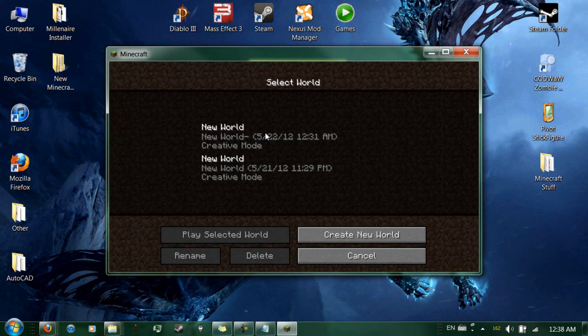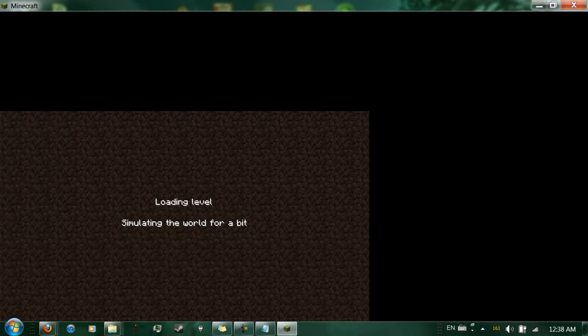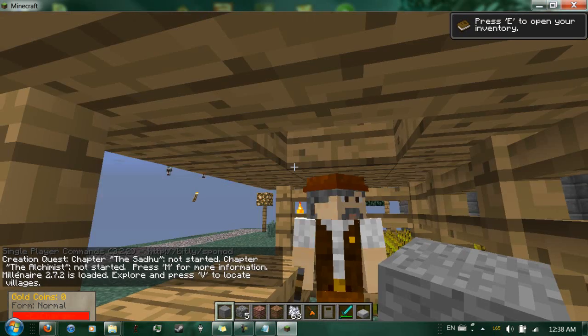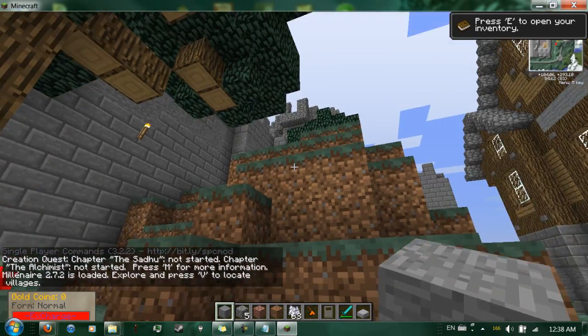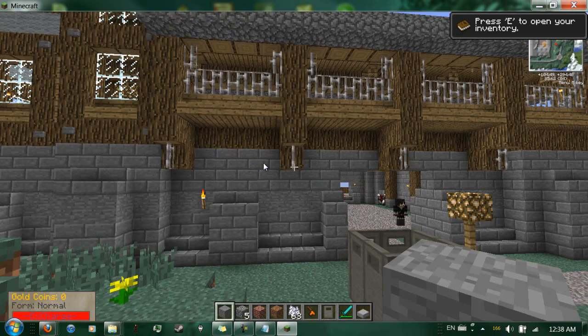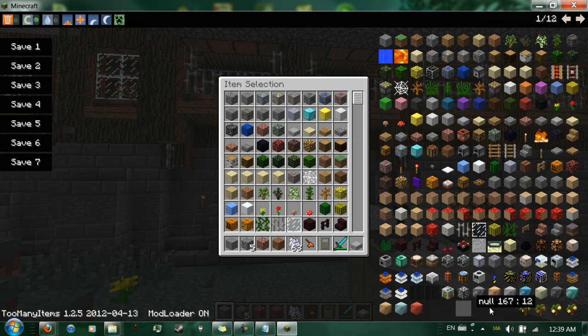It seemed to have worked. Let's go into creative mode. I haven't shown you what the new crafting guide looks like. I used to use the recipe book, but it seemed to have had issues — everything has to be rendered so I'm going to be low in frame rate for a second. But it had issues with Industrial Craft and it didn't show the blocks for it.